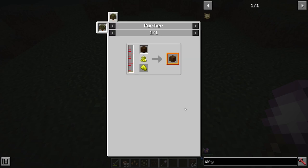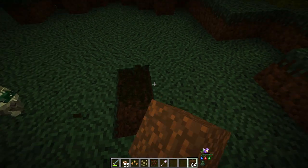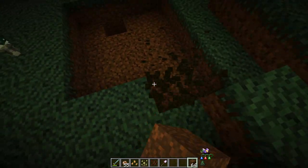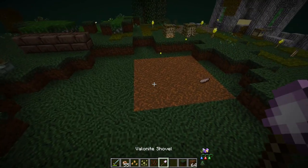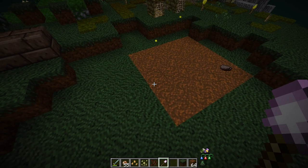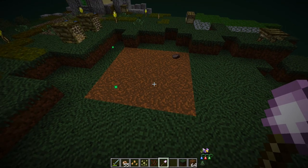I suggest going for the purifier and getting yourself purified dirt — some swamp dirt, swamp water, and sulfur run through the purifier to get purified swamp dirt. This is no longer going to decay, so it's more effective for farming than regular swamp dirt. Swamp grass can still place itself over the purified dirt — it doesn't remove the purified state — so you can still have grass on your farmland.